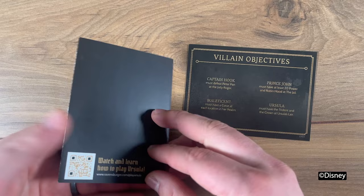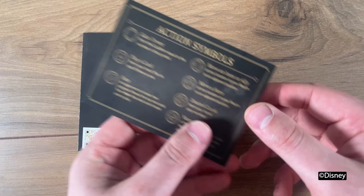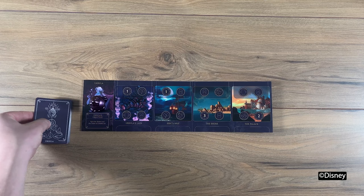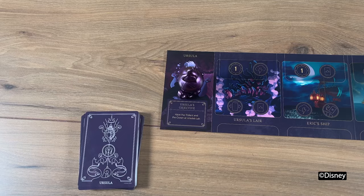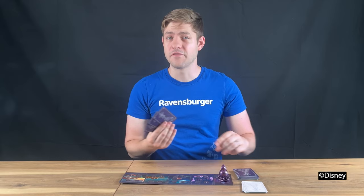Check the description below for links to the villain guide videos. Everyone's objectives and symbols used in the game can be found on the reference card. Set up your villain realm in front of you. Place your mover on your portrait and your shuffled villain deck to the left of your realm. Fill the cauldron with power tokens and place it in the center of the table. Then set your fate deck face down to the left of your board. The fate deck contains pesky heroes that mess with your villainous plans.